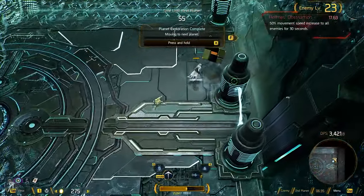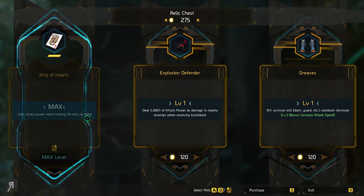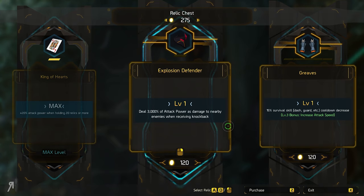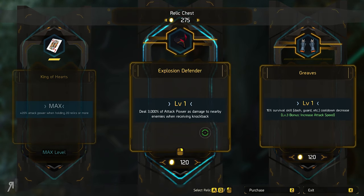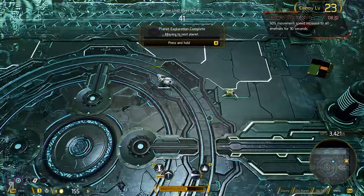This is really, really challenging, I gotta say. I actually just randomly went in here and purchased something — I didn't even know what I was buying. Deal 3% of attack power as damage to nearby enemies when receiving knockback — that actually sounds super, super nice. So we're going to take that.